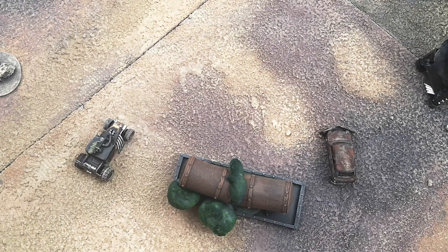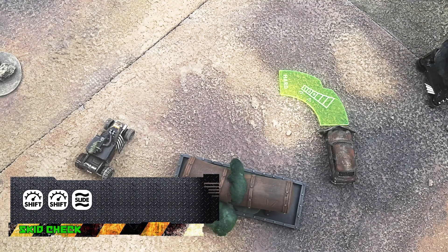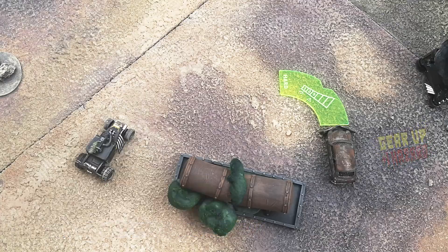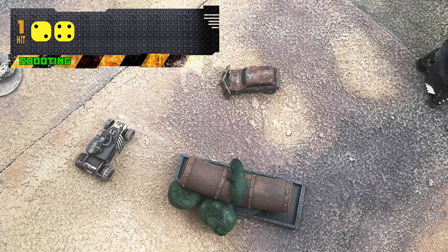Ramy activates and decides on a hard left turn, heading straight for Flametop. He'll cancel the slide and gear up to third gear too. Ramy only has handguns so that's what he fires — one hit, but Flametop evades.